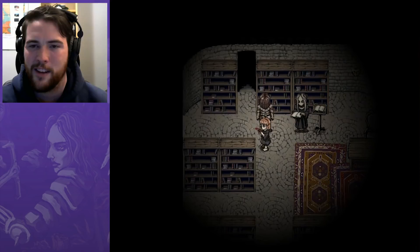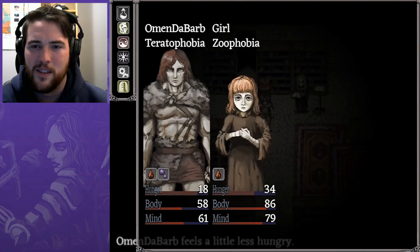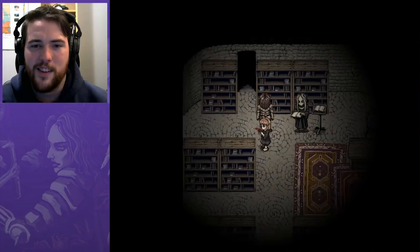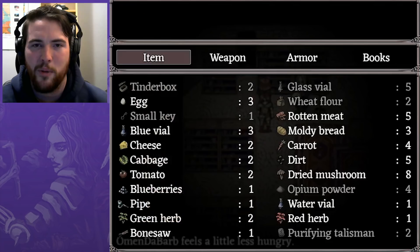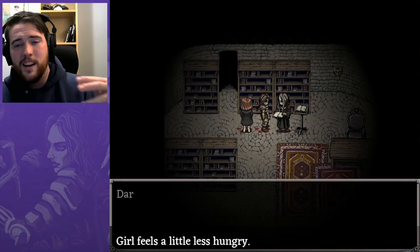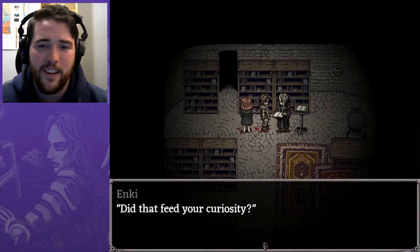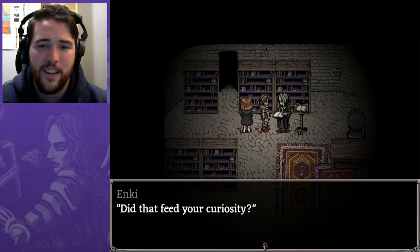Everyone can chow down — don't want to have this conversation on an empty stomach. I want to see if Enki is more interested in helping now that I have the little girl with me. He's clearly frustrated — his name is Enki, did that feed your curiosity? I'm through with this conversation, it brings no benefit. I wonder what it takes to get that guy on our side. Alright, we've got to move on because we've got to go find a purple plant or something.